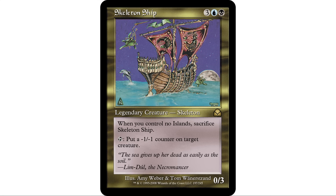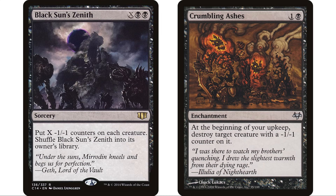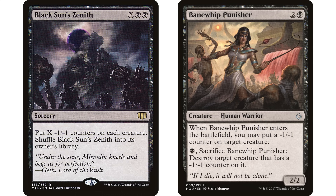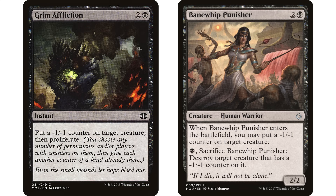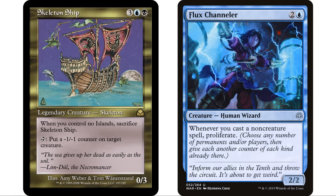This is a minus one minus one counter themed deck — nothing new, we see this with Hapatra and the Scorpion God, but this does it in blue-black which can be a bit different. We'll throw in auto-include minus one minus one counter cards: Blowfly Infestation, Crumbling Ashes, Black Sun's Zenith for board wipes, Bane Within Punisher to put a minus one minus one counter on target creature and sacrifice it to destroy a creature with a counter. Grim Affliction puts a counter then proliferates. I threw Flux Channeler in as well — two and blue, two two, whenever you cast a non-creature spell, proliferate. One counter alone won't kill many creatures, so being able to proliferate is important.